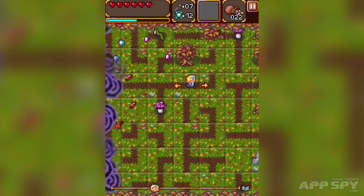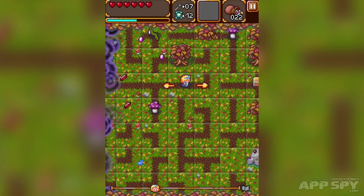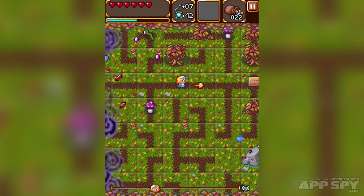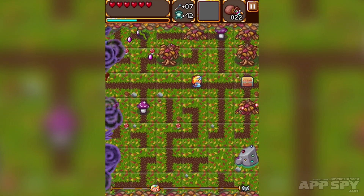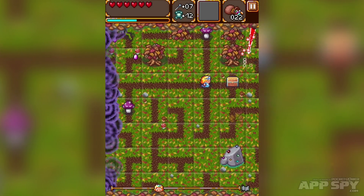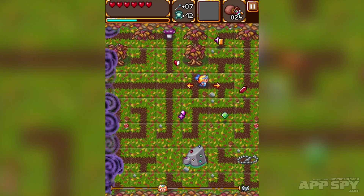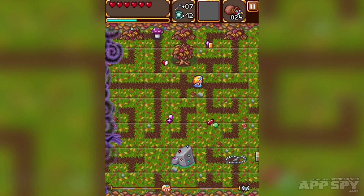One of the hard things about this is constantly trying to figure out where you are and what pieces you have access to — what you have available to you. At the top I've got six hearts; you fill them up more, but you can also lose them if you get into scrapes with enemies.